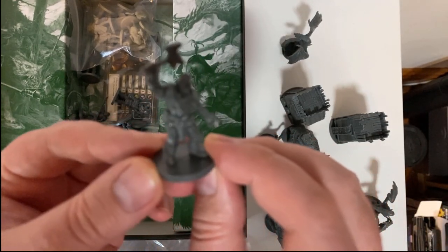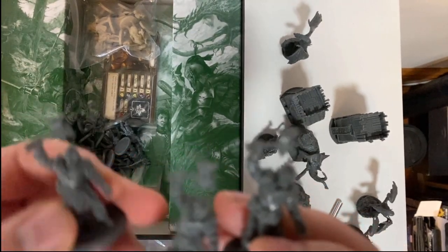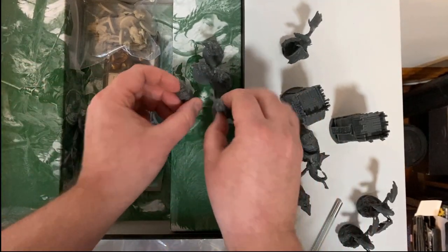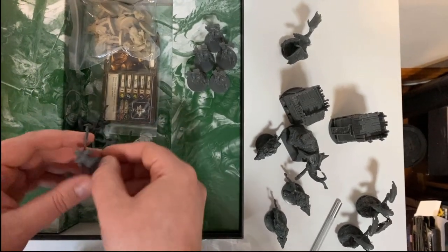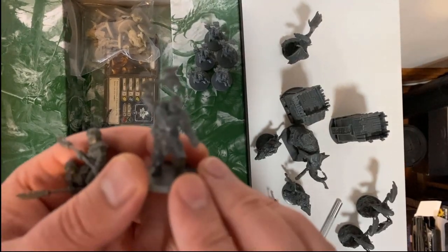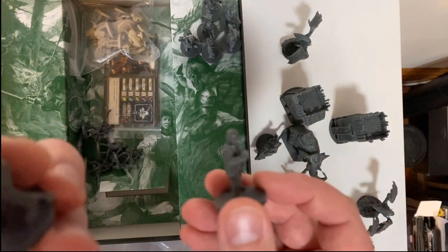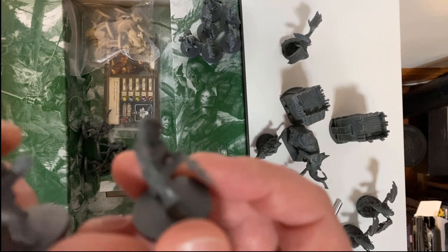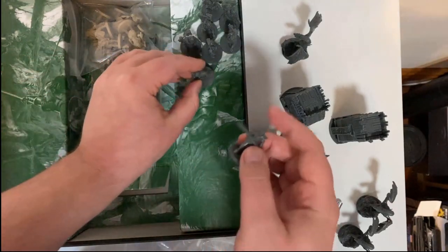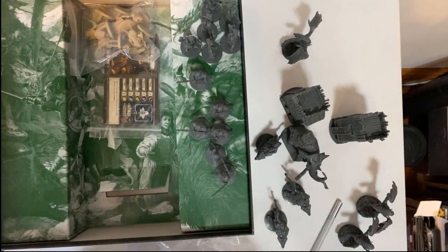These look like some really nicely detailed orcs. You usually get six of the main type of enemies — and there we go, six. These others look like they could be Haradrim or Easterlings or something like that — I'll have to take another look at those. Again you get six of these.